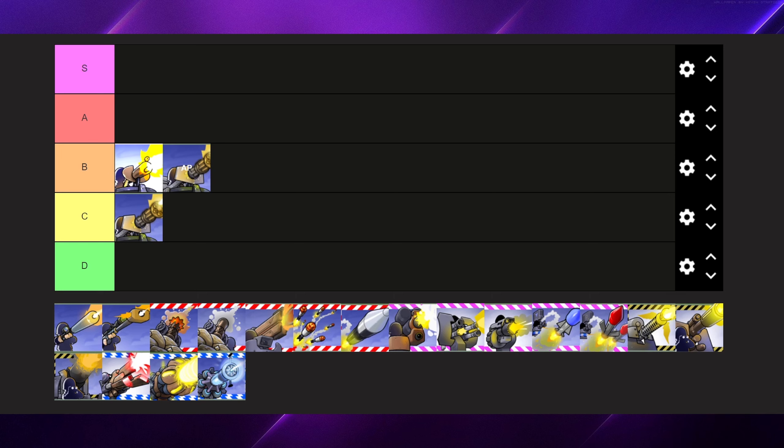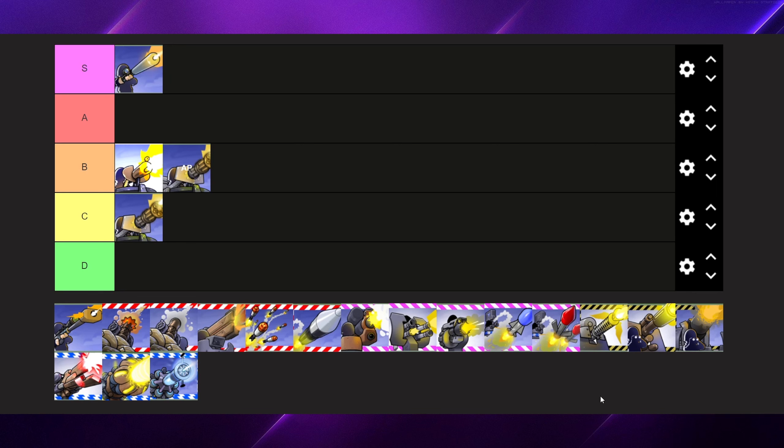The sniper goes in S tier, and it's very simple why. It is cheap, it's effective, and it's used by any good player who will always use a sniper to start the game. Sniping is cheap and effective. There's nothing useless about it — very useful, very handy. So S tier, because I believe it's one of the best weapons in the game.